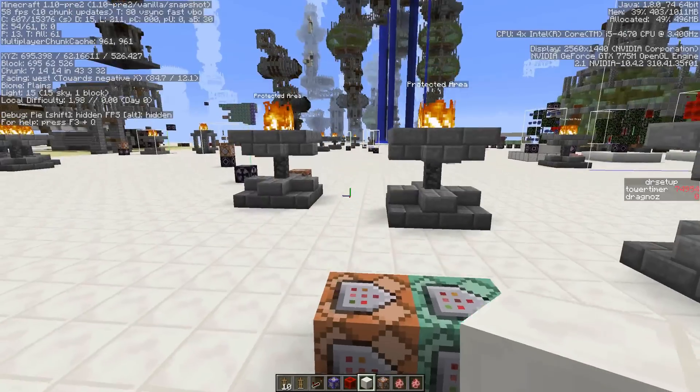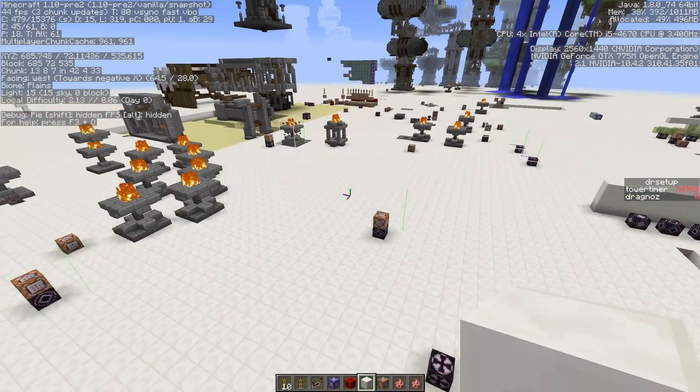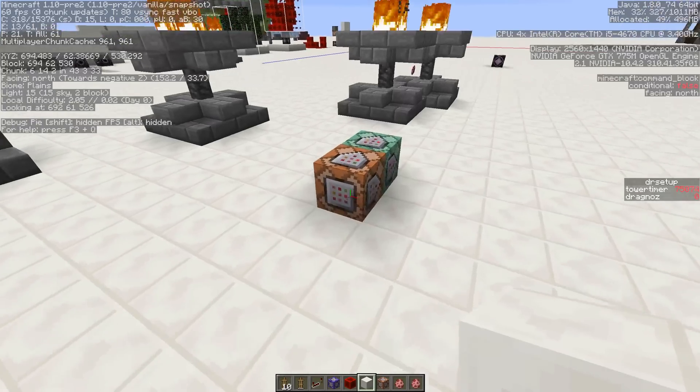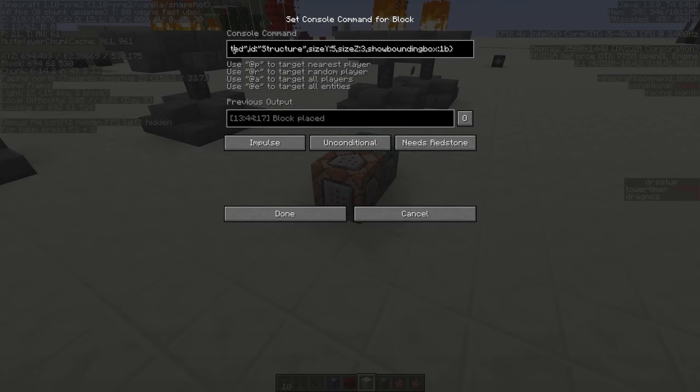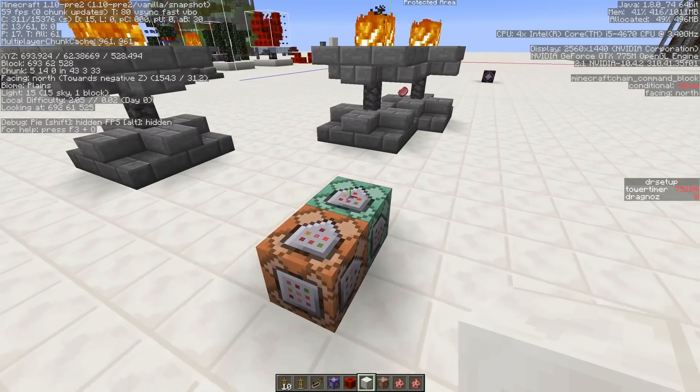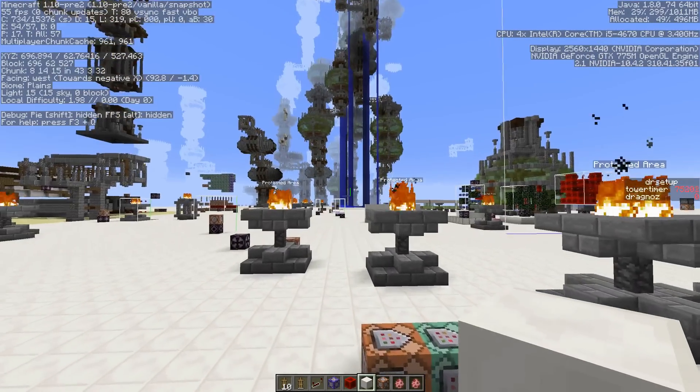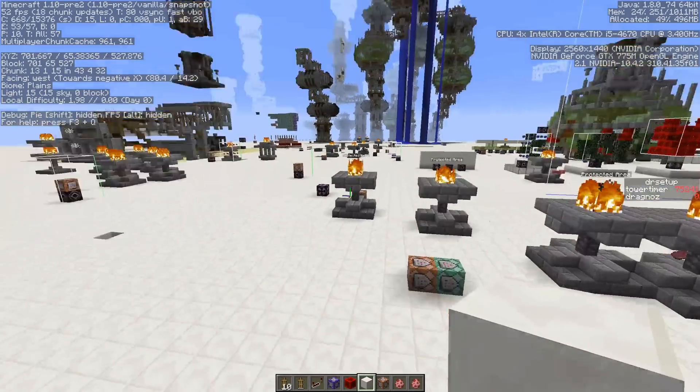So it's really just these two commands. I've got an armor stand that sets the first block to be the structure block, and then activates it by placing the redstone block on top. That's it — as simple as that. Thanks very much for watching, and as always I'll catch you all later.